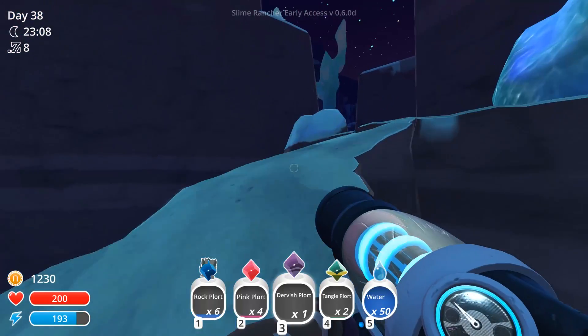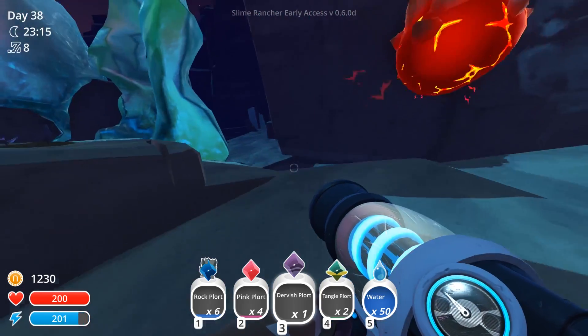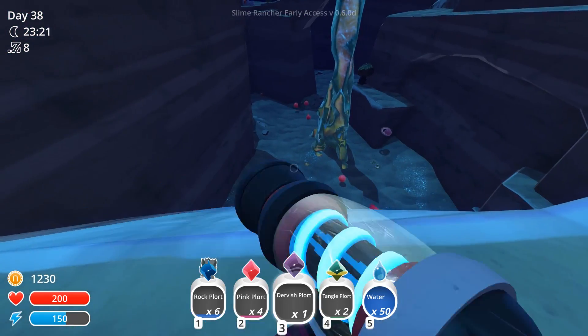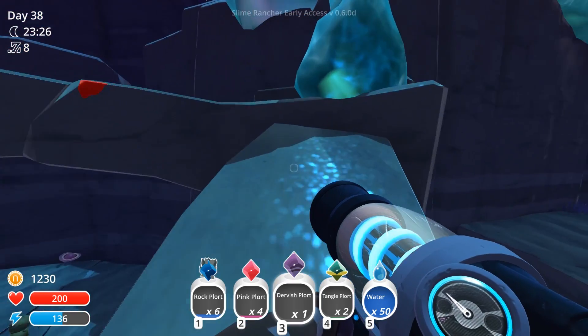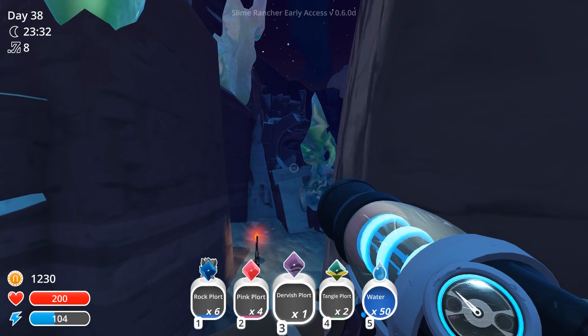We found all of this new location which looks awesome, and I generally have no idea where I want to go now because we still have a little bit to do and there's still more to explore. Maybe we should head in this direction - I don't think I have been in this direction. So we want to watch out for the danger. There is also a slime - let me find the gordo. I think it's the mosaic gordo.